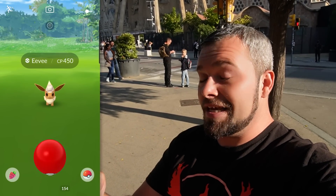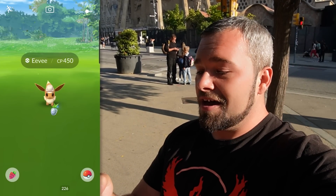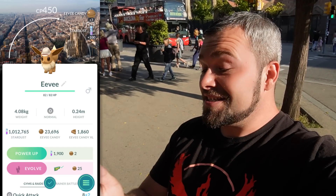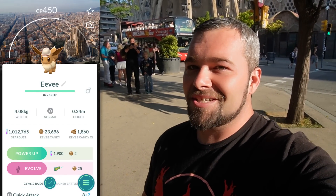We get ourselves a Poffin, which is cool. This encounter is going to be with one of the Eevees that isn't shiny, unfortunately, and it's a 450. We want to get our hands on a 459 — that is the hundo. What we really want is a white one. I want to eventually get the whole set because these can evolve into every single one of the forms. The best part is the Barcelona background shows up on these Eevees.